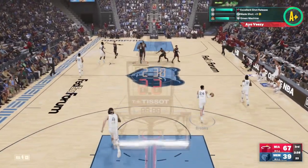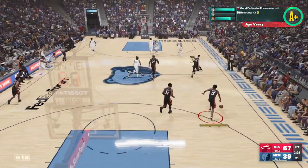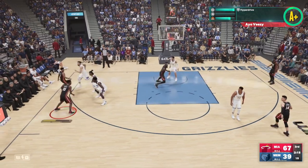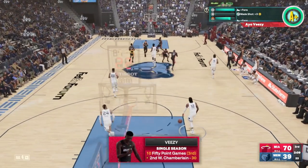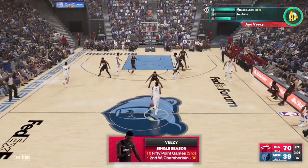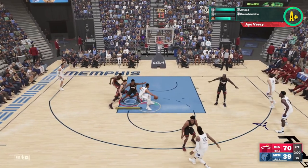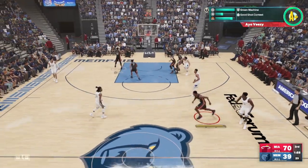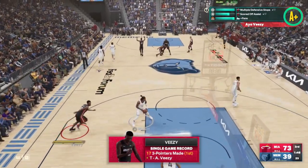We're going to talk about animations, and this animation literally gets you open every single time. I'm talking about the LeBron James size up escape package. To do size up escape packages, it's R2 or RT and you flick down on the right stick. In my settings, my right stick is for dribble moves only so I never accidentally shoot. I hold RT and then flick down on the right stick, and it generates so much space.